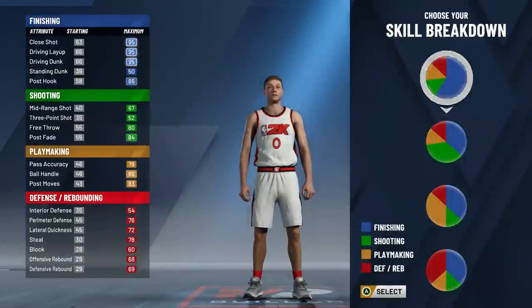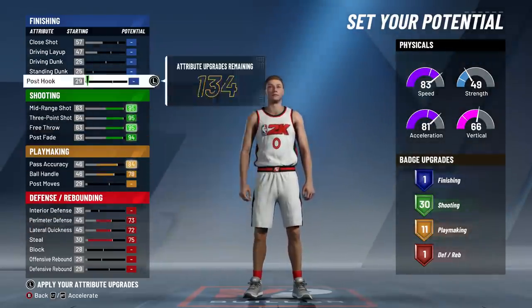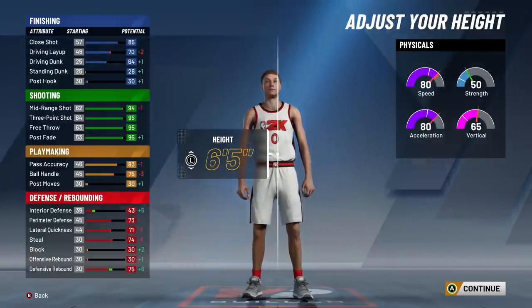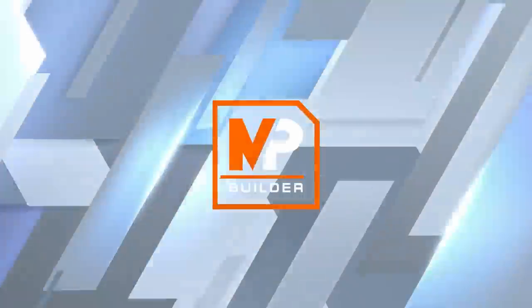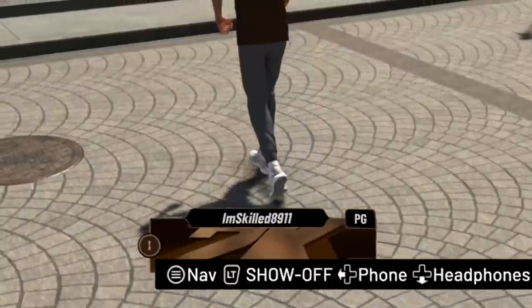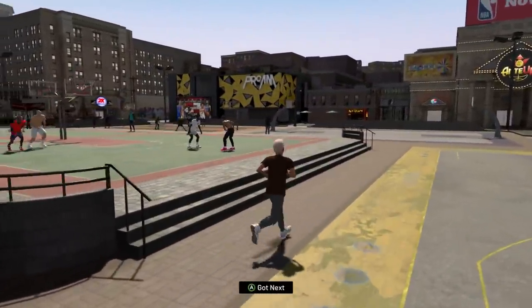Alright, we're going to be finding out what the best takeover is in NBA 2K20 based on how they affect a 60 overall with no badges and no upgrades. The first build is going to be a pure green 6'5 sharpshooting facilitator with sharpshooting takeover. Let's see how this build does. Sharpshooting facilitator is the first build — we got sharpshooting takeover, you already know we're about to go crazy.